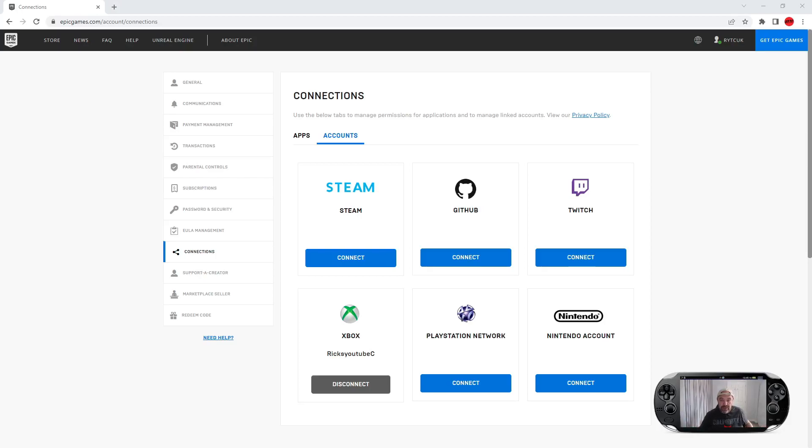Welcome back to Rick's YouTube channel. Today's video I'm going to show you how you can link Fall Guys to your Epic Games account. Currently I'm already connected to my Xbox — you can see my Xbox is connected there — but we're going to launch Fall Guys now, so I'm on PC.